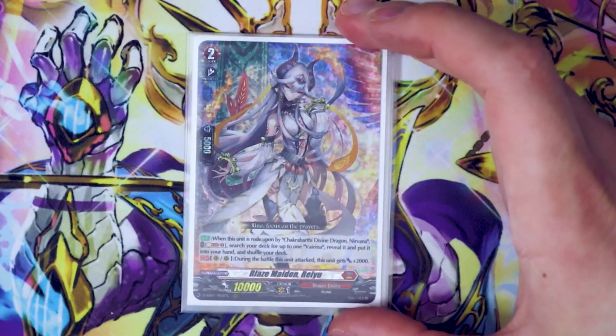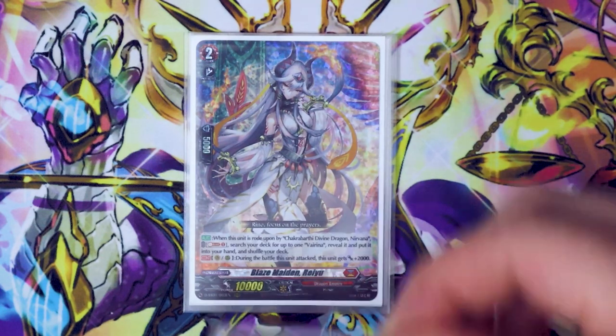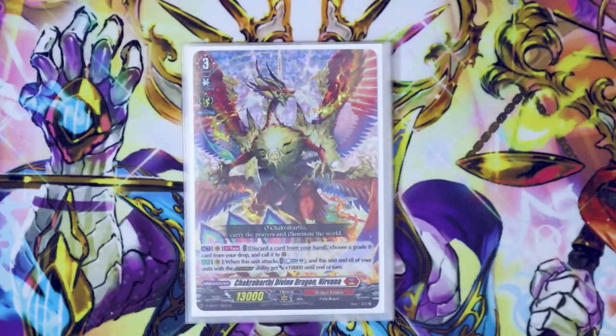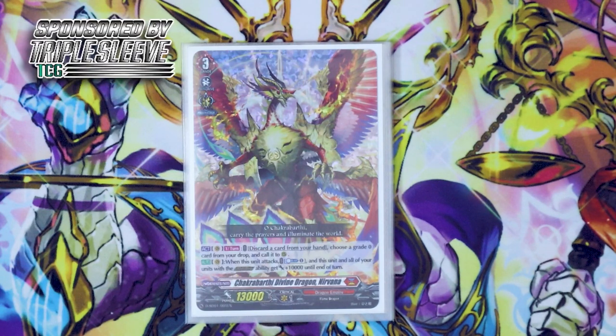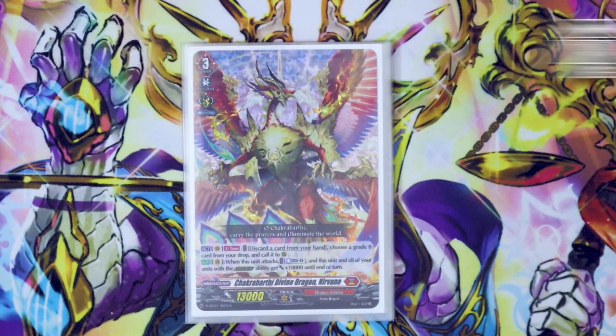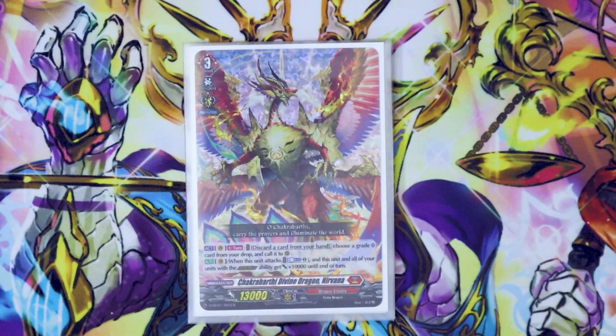Ryu, our grade 2 — when it's ridden upon by Nirvana, you can Soul Blast one and search for Virena specifically, put it in your hand, and then it gets another 2k, kind of like Reno. And our grade 3 is going to be Nirvana. You discard a card from your hand, you search a grade 0 from your drop, so you would use that to get your Trickstars back. And then when it attacks, you kind of Soul Blast one, and all your units with the overdress ability and this unit get an extra 10k during the turn.